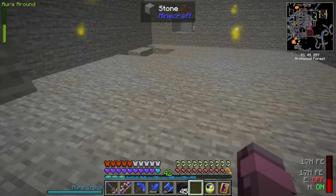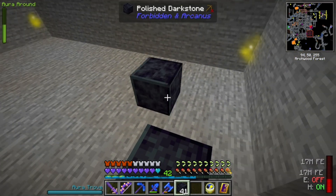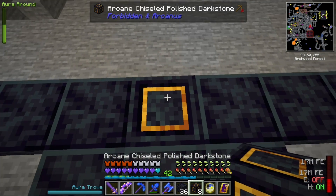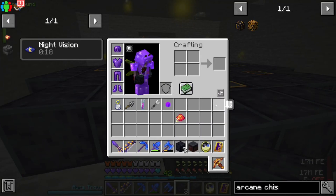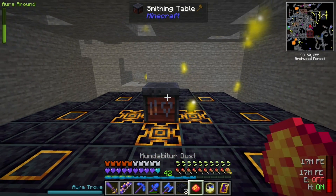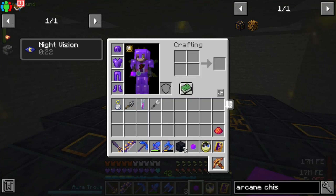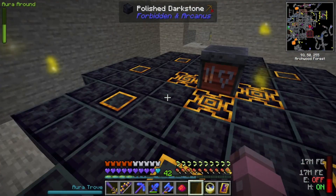So what we're going to do, I'm going to try to set this up if I understood it properly. I started with the wrong blocks — we want this chiseled polished dark stone with the inset square. Alright, moment of truth. I'll put our smithing table down and we're going to right-click. Let's take our magnet off. We probably did something wrong.